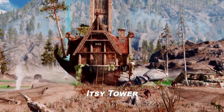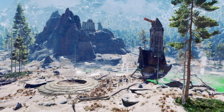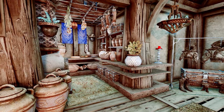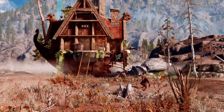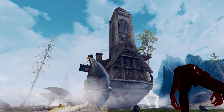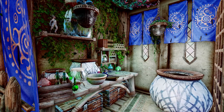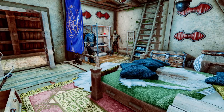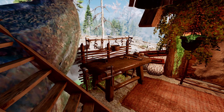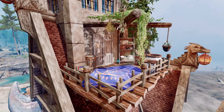The mod I'm introducing this time is called Itsy Tower. This mod provides a small house located on top of a giant mud crab in the volcanic hot springs near Eldergleam Sanctuary. The house is equipped with various decorations, storage spaces, and crafting stations. Inside, the house features a well-lit living room, a small kitchen, and an alchemy corner. There are also two mannequins and weapon racks for displaying your weapons. The balcony includes a workbench, anvil, and tanning rack, as well as a hammock for relaxation.